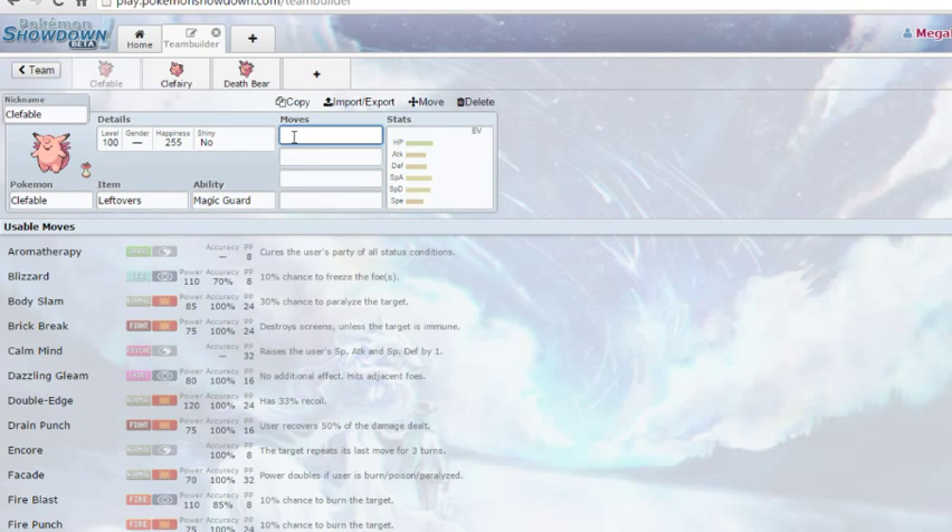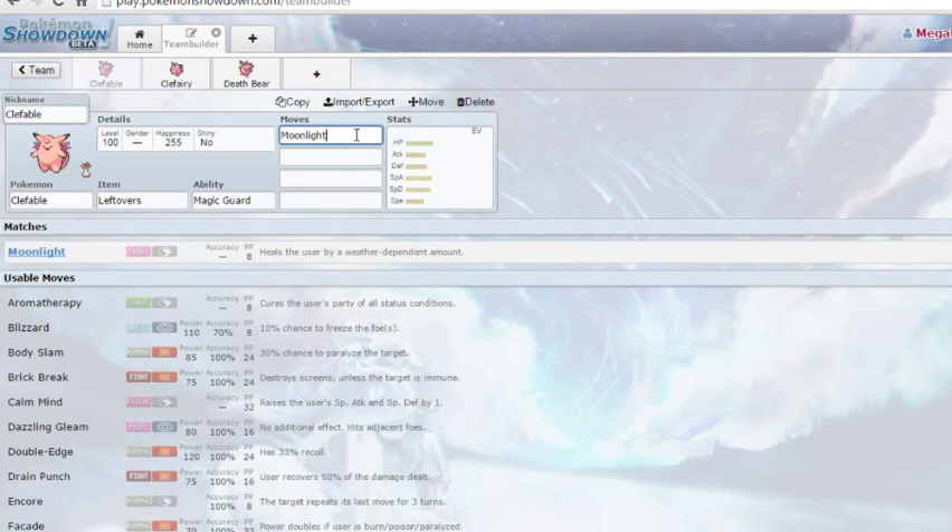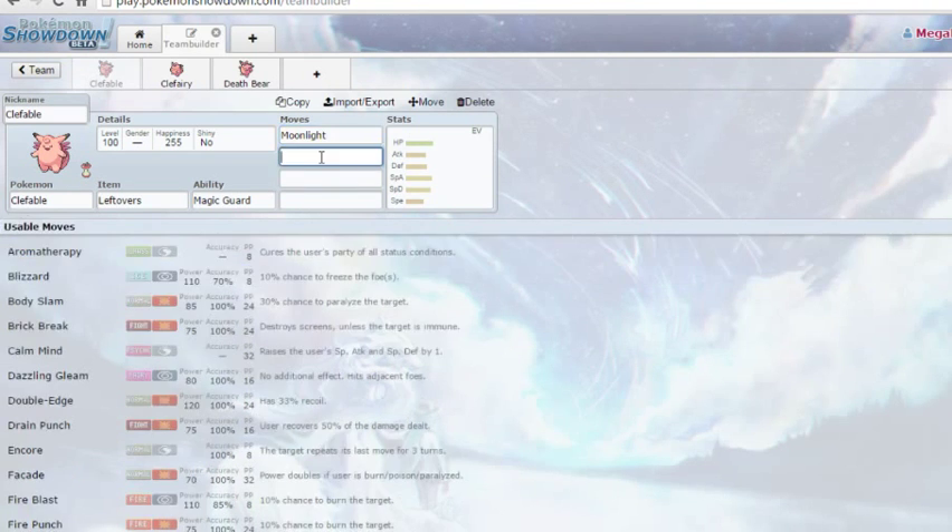Leftovers or Rocky Helmet. If you run Rocky Helmet, you definitely need Moonlight, which restores your HP. It restores your HP by 50%, 66% in sun, and about 25% in rain, sand, or whatever. Moonlight's such a good move — it's a really powerful recovery move. Definitely really great on a sun team; I would 100% recommend it.